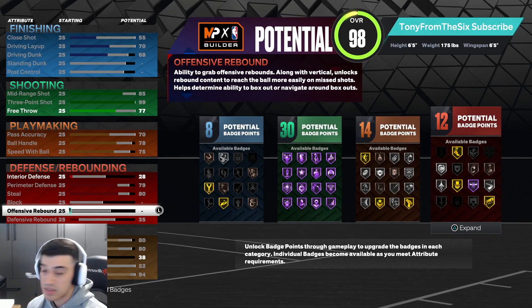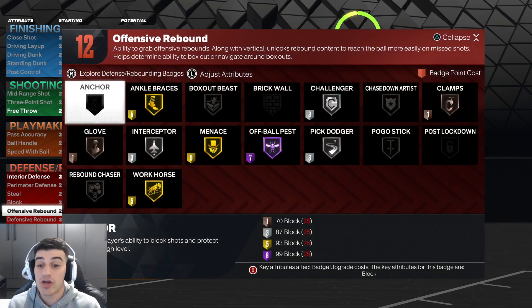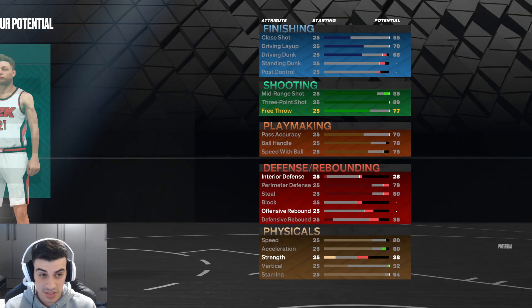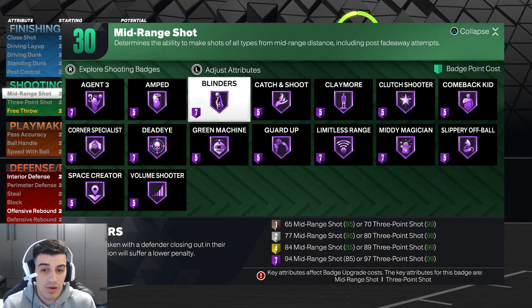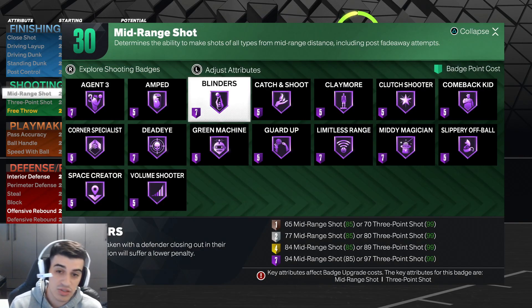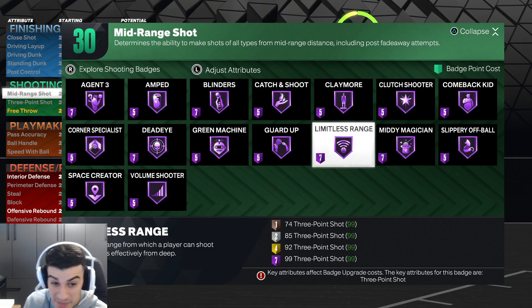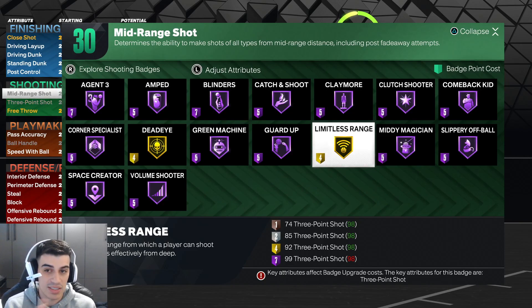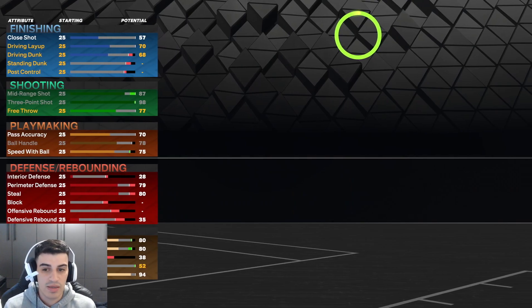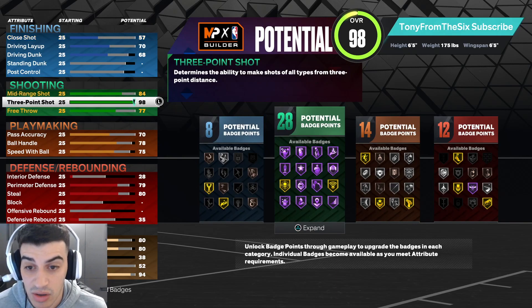The only real difference is the driving dunk at 70 versus 68 — practically the exact same thing. What you're going to want are the purple badges on the sharp side. You don't need a 99 three-ball, but I've been a sharp since 2K18. If you drop to a 98 or 97 three-ball, you lose Hall of Fame Limitless, Hall of Fame Agent 3, and Dead Eye — so we definitely want all those purple badges.